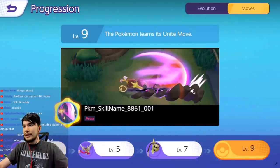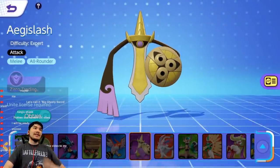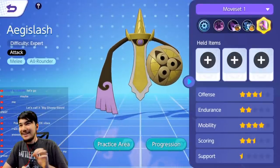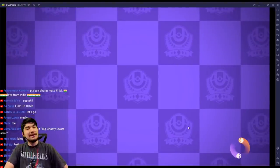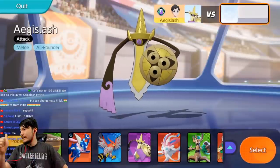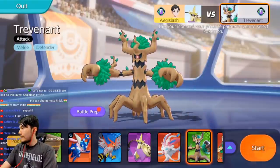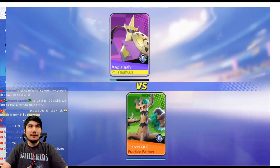We got gameplay coming up right now — check out Aegislash, it's moving! He has three and a half stars of offensive and four stars of endurance, so it's going to be pretty bruiser-y. Here's Aegislash right there.